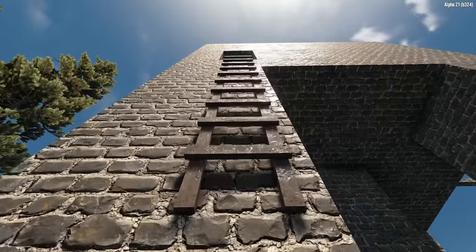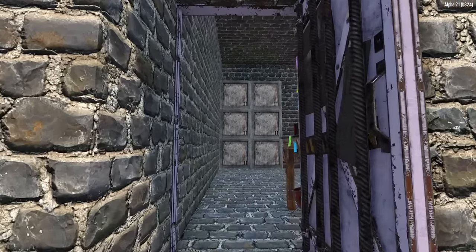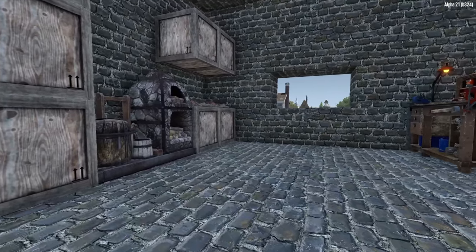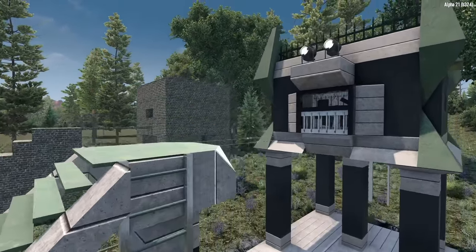This follows the standard 7 Days to Die base meta, which is basically a box on stilts having a staircase up to an elevated platform that comes to your fighting position. Inside, you have plenty of room for crafting and storage, and it's a simple build using only cube shapes. But if you yearn for something a little more, I'll teach you how to build something incredible in this same amount of space.